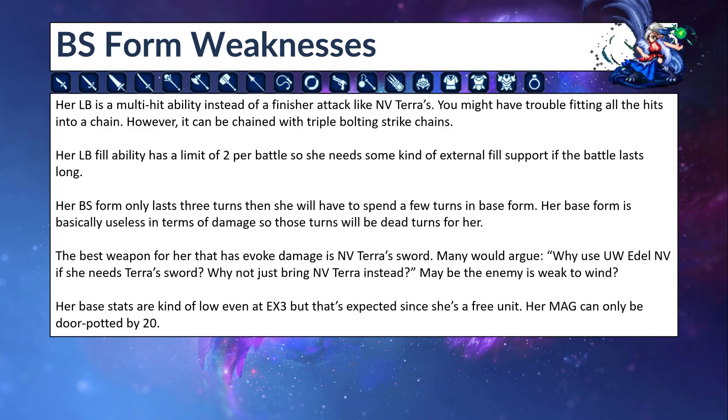The best weapon for her that has evoke damage is NB Terrace Sword. Many would argue: why would you use Untamed Wolf Adele if she needs Terrace Sword to function properly — why not just bring NB Terrace instead? That's really highly situational — maybe the enemy is weak to wind, or maybe the enemy is immune to fire. Her base stats are kind of low even at EX3, but that's expected since she's a free unit in Global. In JP, she's a tower reward unit where you can equip any equipment, so you need to rely on their kits, abilities, magic, and the espers they're equipped with. But in Global, she's been given out for free, so make sure to log in at least once in March.